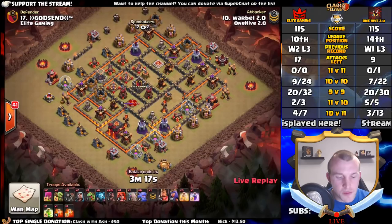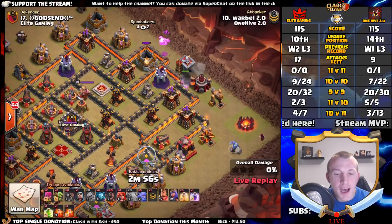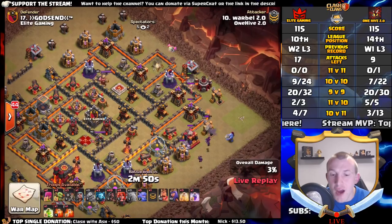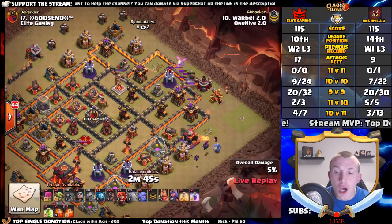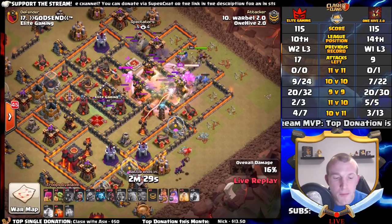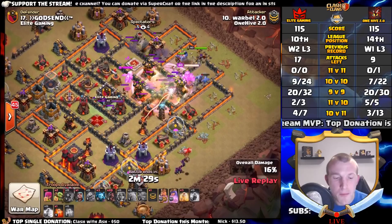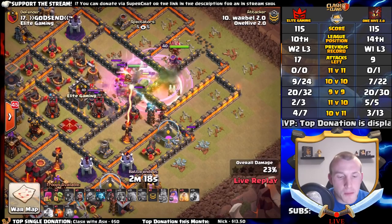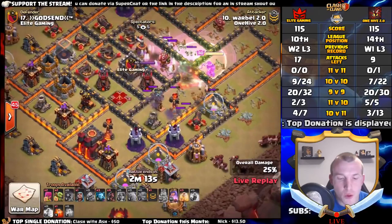This is a 10v10 attempt for One Hive, really trying to push things forward and catch up. Golem coming in first — I haven't had much of a chance to check out all of the replays prior to this, so I don't know what attacks have been on this base. A very nice jump spell provides access right into that middle compartment, and importantly down to that single target inferno. A hog rider sneaks in as well — not really needed to get that cannon but a good deployment.